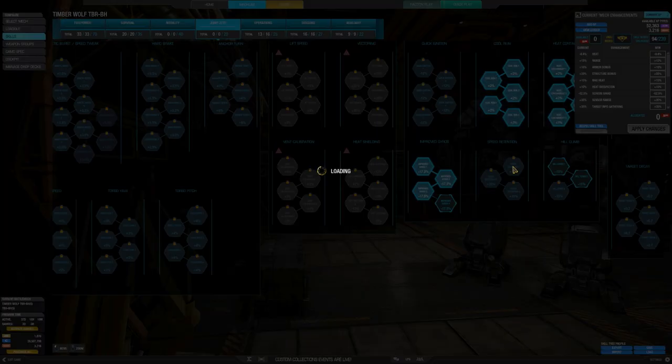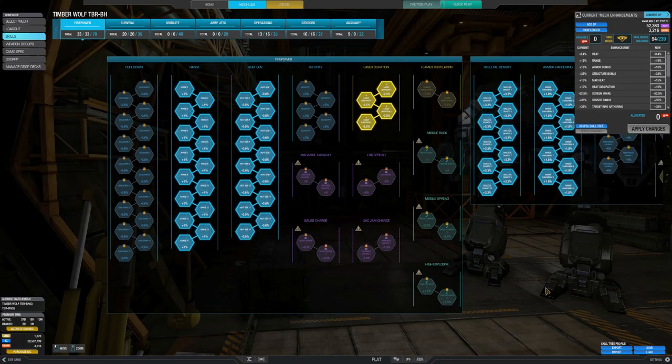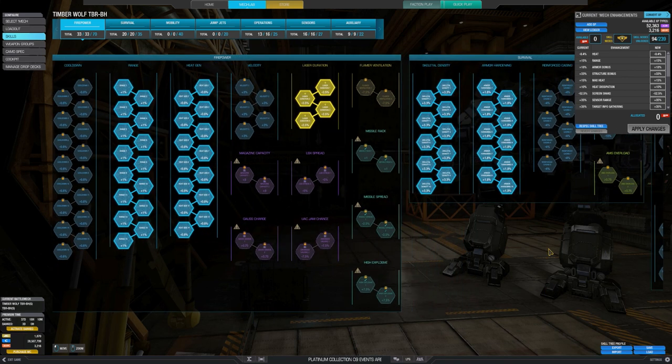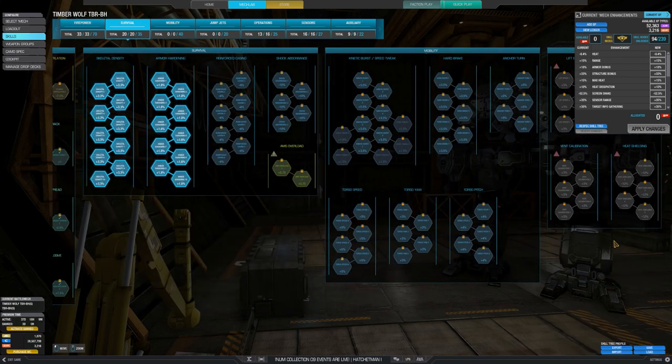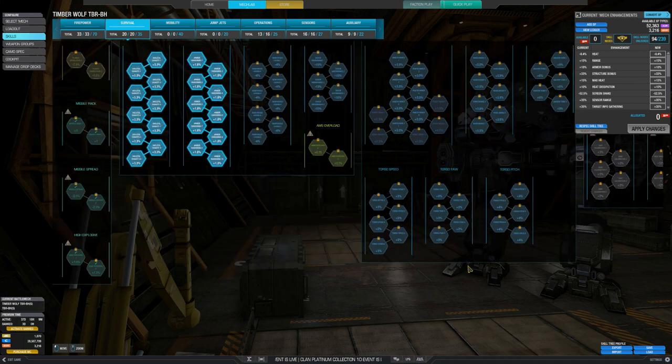Let's have a look at the skills — it's the same ones we always have on the laser vomit. It's heat gen, range, duration, durability, and heat nodes, and some gyro, and the other usual stuff.